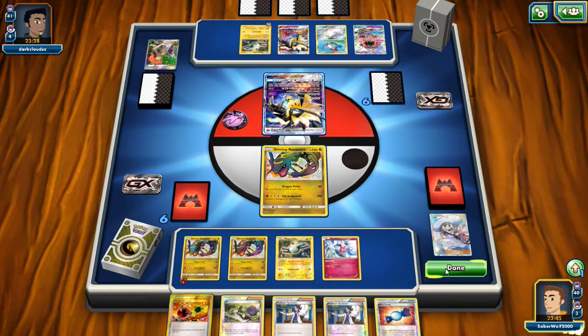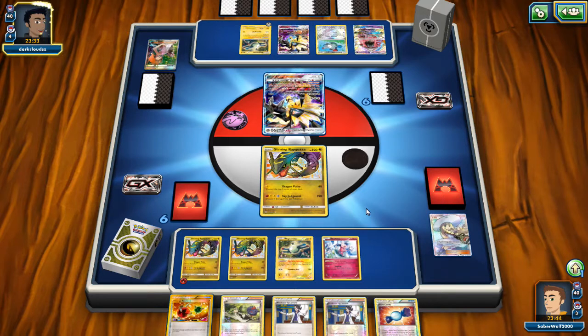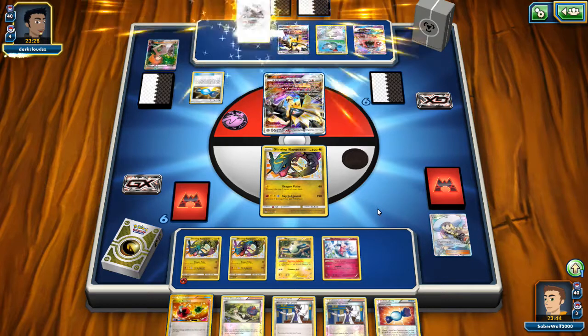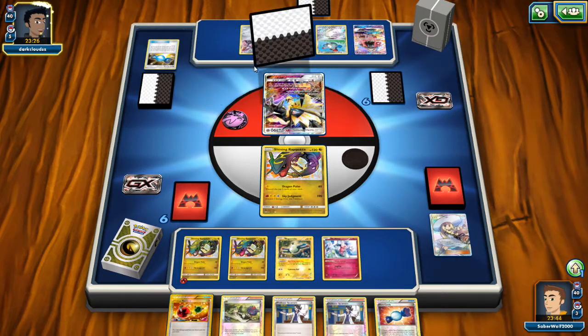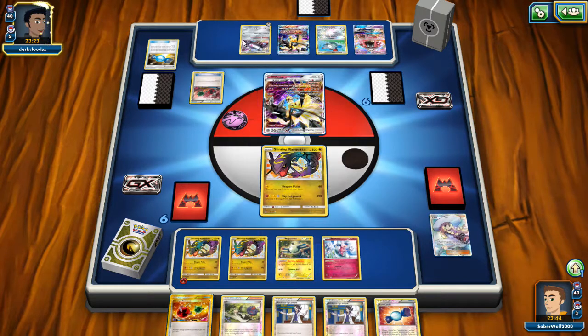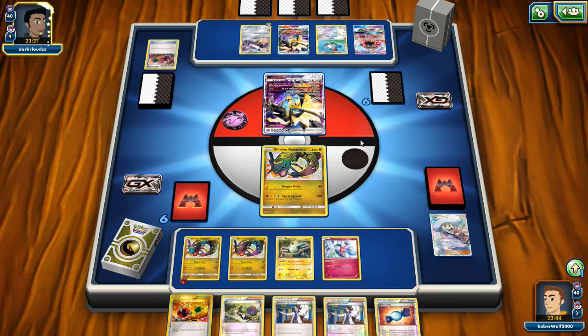Basic stuff — nothing really to do. I'm going to attach the Fire Energy on the benched Rayquaza, just in case he gets ready this turn and knocks out my active. We do have a Magnemite. We do have the Rare Candy in hand, but no Magnezone and no Energies. I have Supporters though, so hopefully next turn we do something. And he did get the Magnezone out, as I kind of feared.